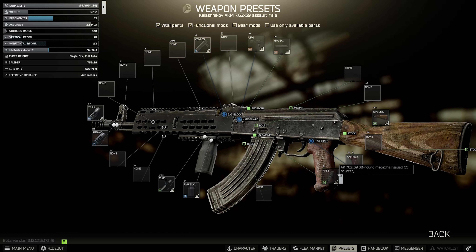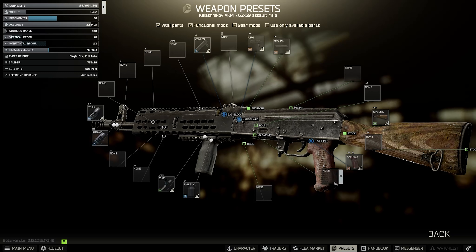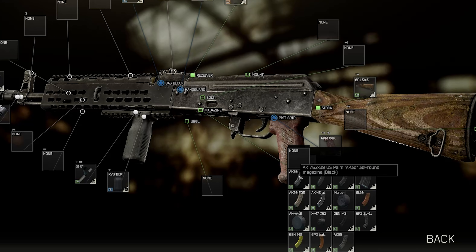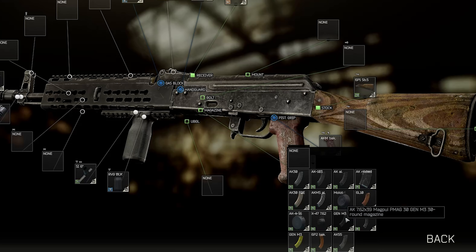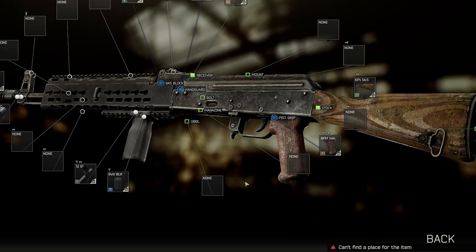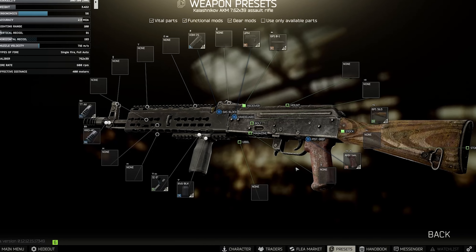Moving on to magazines, the original one the build comes with is the AK-55. If you remove it, you get four ergonomics back. There are better versions: the AK-30, the US Palm which is only minus one ergonomics, and the 103 which is minus three — not great. The Gen M3 Magpul versions are minus two. The aluminium ones are actually pretty decent and trade a little higher on the flea for that reason. For the time being, 30 rounders are fine — you don't really need more than that.